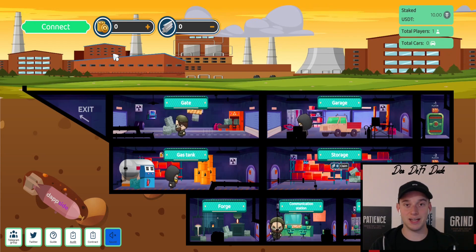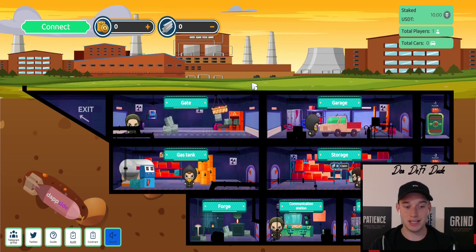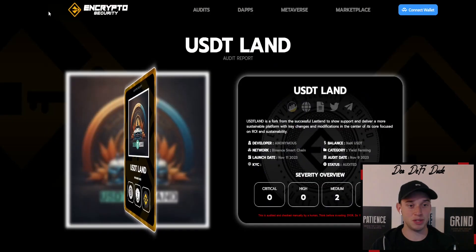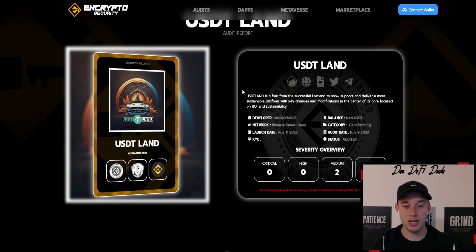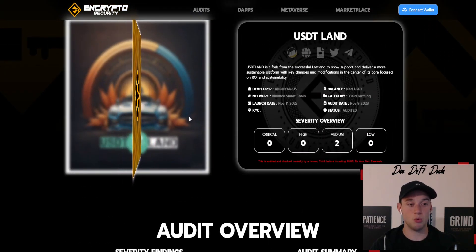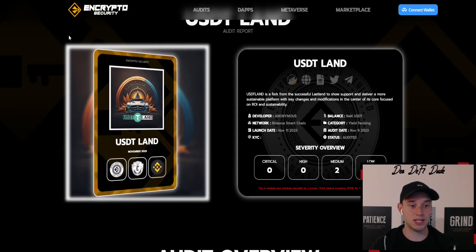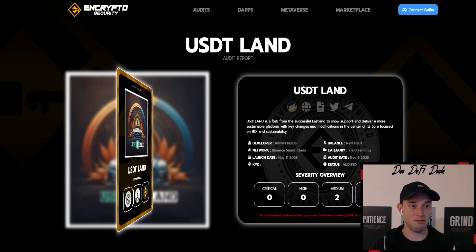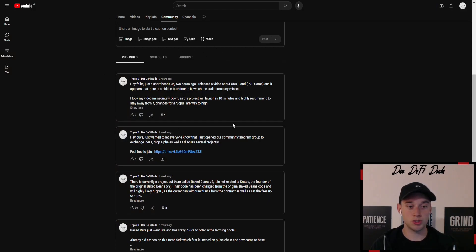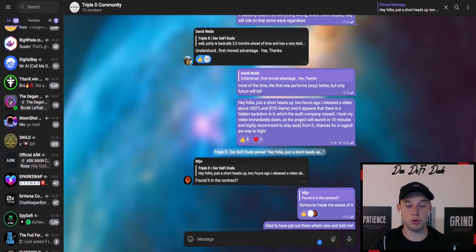But first we want to talk about USDT Land. I released a video about this around 10 hours ago but took it immediately down. This is a fork of Last Land and I thought the code would be safe because they did an audit with Encrypto Security. The audit summary says by finally checking and manual code reading the team found no malicious content, backdoors, or scam scripts. But once I released this video, a community member got aware and sent me a message that he found a backdoor in this contract. That's why I immediately took down the video before the project even launched, and let you guys know in a short post on my YouTube channel as well as in our community Telegram group that there is malicious code in it and they will probably rug pull it.